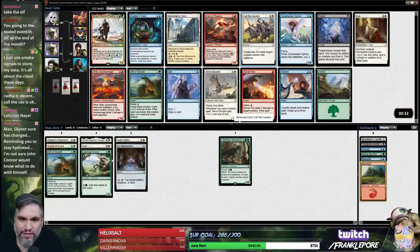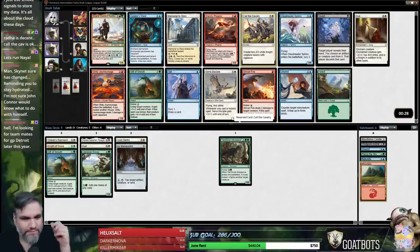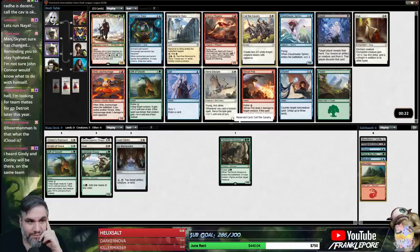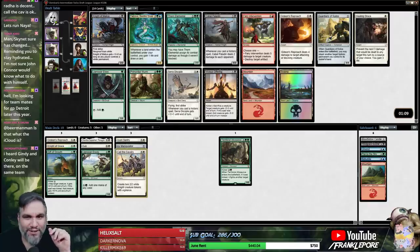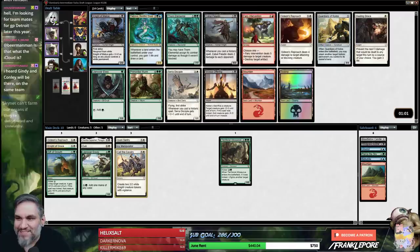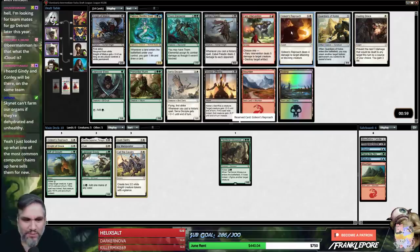The problem with Rata is that she's green-red, and I have no desire to run a red card. Oh — you tore on Derek. You clearly want to qualify, I see. Good times, good times. I'll take this Gideon's Reproach here.